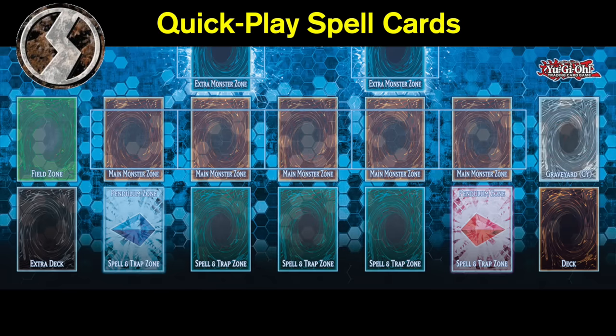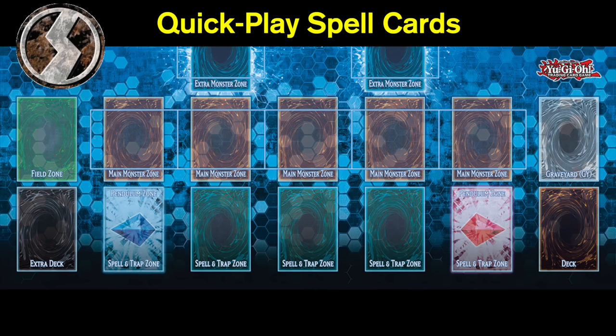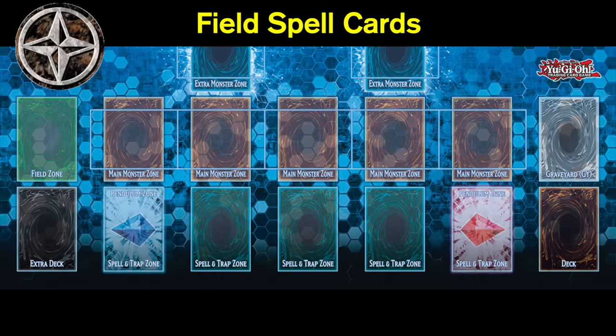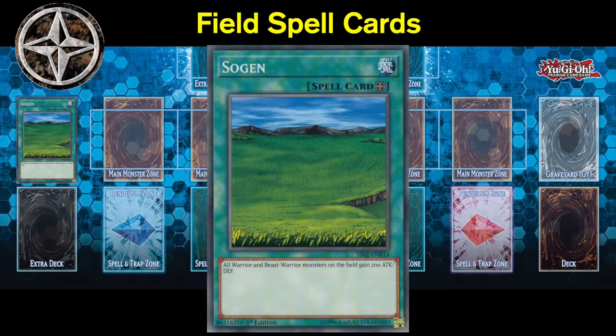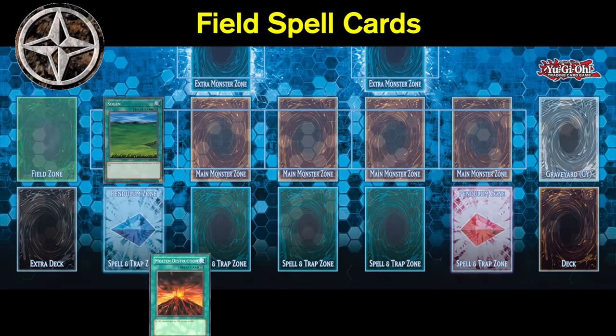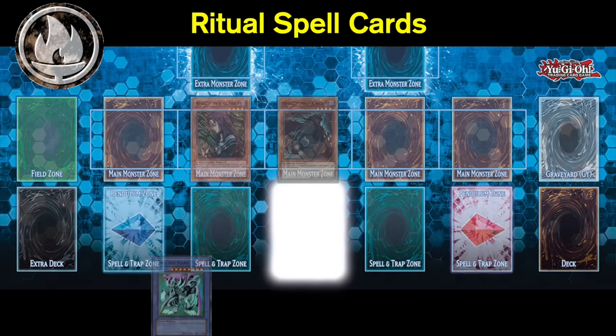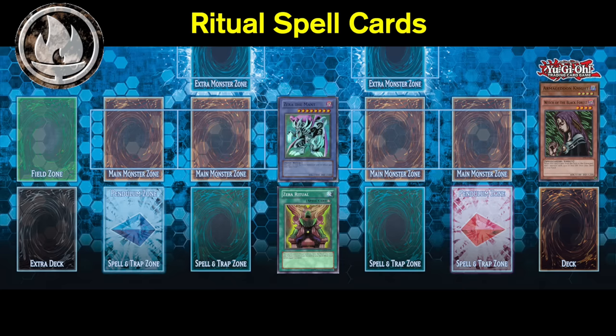Quick play spell cards, denoted by the lightning bolt symbol, are unique because they can be activated during your turn as well as your opponent's turn. If you want to use a quick play spell during your opponent's turn, you must set the card face down for a turn before flipping it face up. Field spells, denoted by the compass shape symbol, are played in the field spell zone; they remain face up until destroyed, or if you have another field spell in hand you can send the current one to the graveyard to place a new one. Ritual spell cards require you to tribute monsters from either your hand or field to ritual summon the specific ritual monster listed on the card, after which the ritual spell is sent to the graveyard.